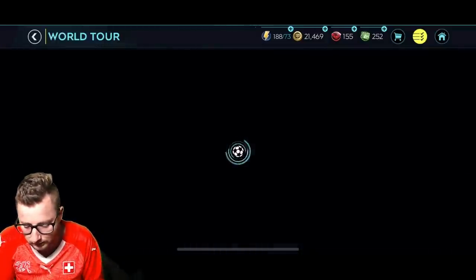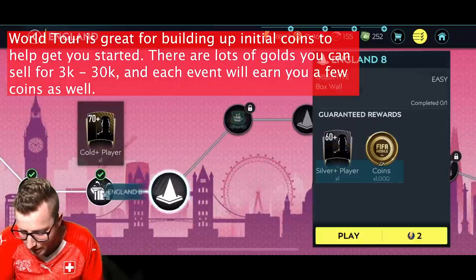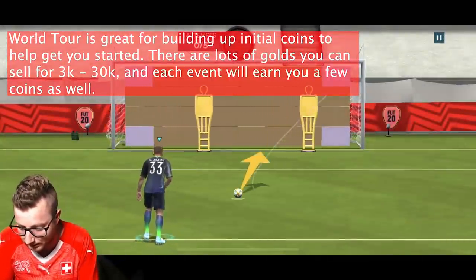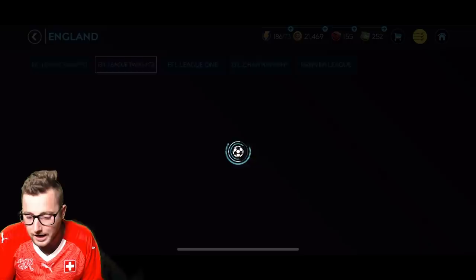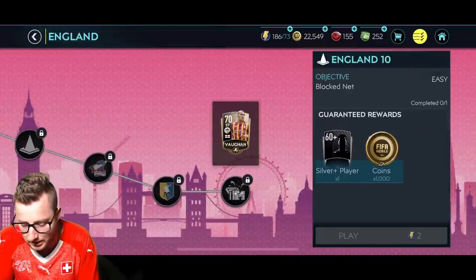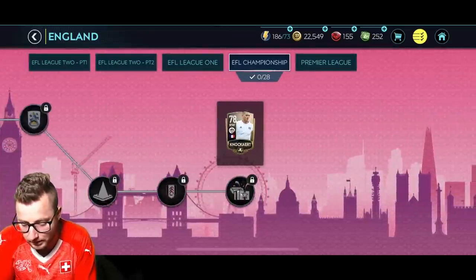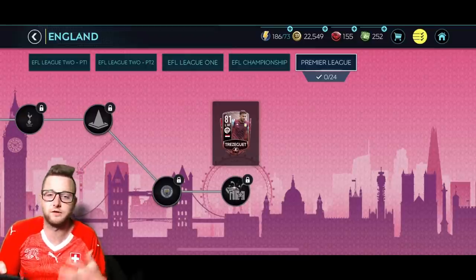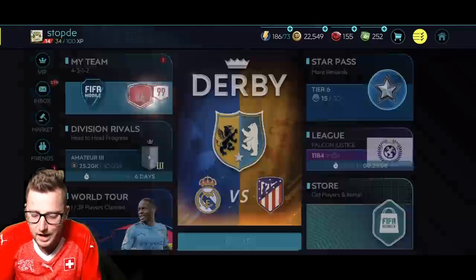If you're just trying to grind out coins, World Tour is a great way to do that. You get coins as you go — 1,000 coins, 3,000 coins — plus silver and gold players. You can auto-play the lower-level matches and collect all the players along the way. As you get towards the end, you start getting 70+ OVR gold players, all of which are auctionable. By the time you finish the whole campaign, you could have 50–100,000 coins to build from.